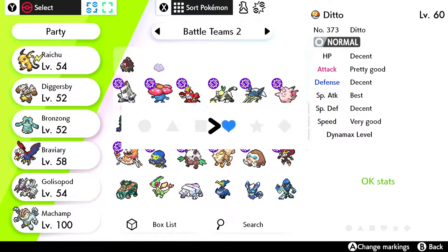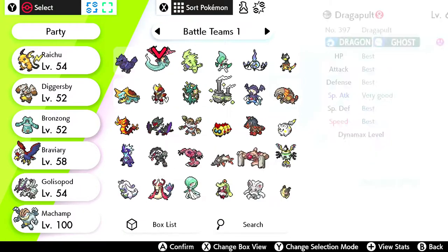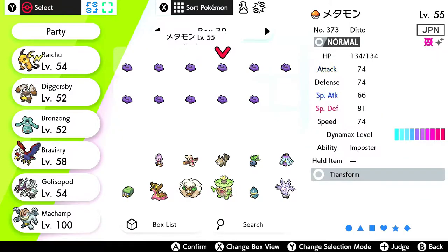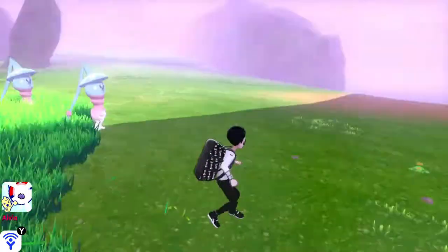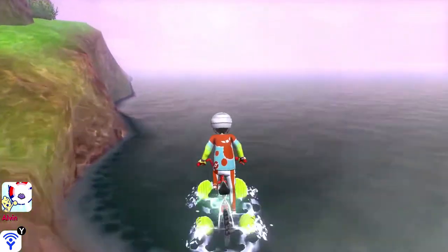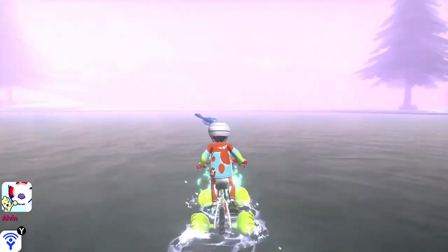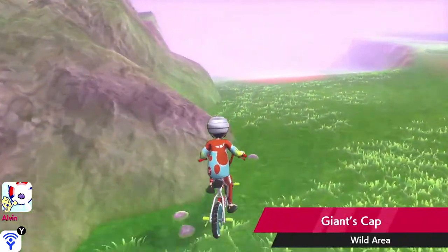You'll want your Ditto to have a minimum of three IVs to pass down to the offspring. At the very minimum, you'll want two Ditto with IVs in different stats — one with IVs in HP, Attack, and Defense, and another with IVs in Special Attack, Special Defense, and Speed. There are some Ditto with six IVs available, but they are very, very rare. I would highly recommend doing some research on how to obtain a high-IV Ditto.